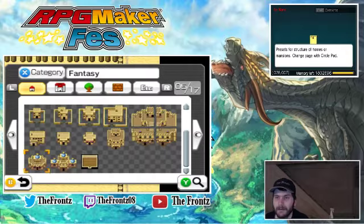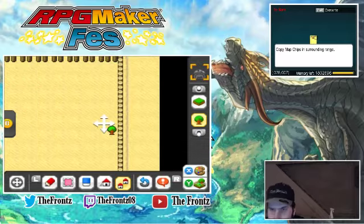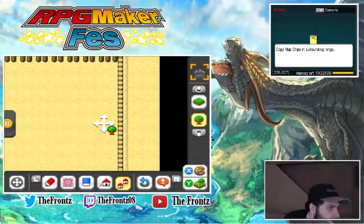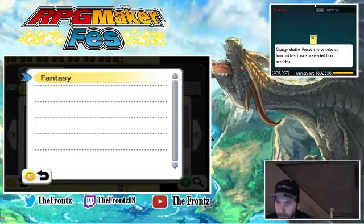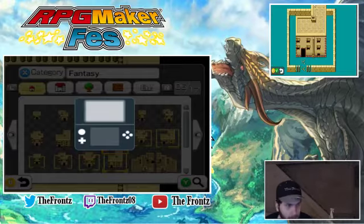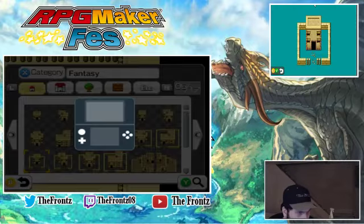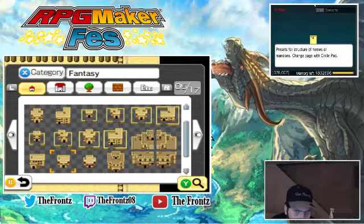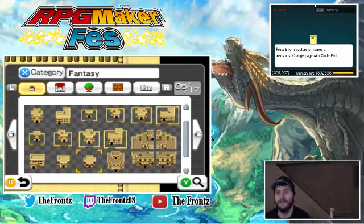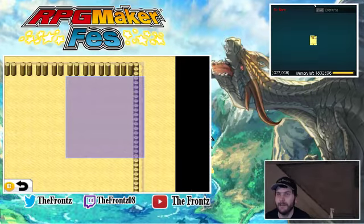We need houses. We need a shop, which I think is one of these. Where's the shop one that has the shop thing in it? That looks like a potion thing — there it is. We're going to grab that and that is going to go right here in the corner.